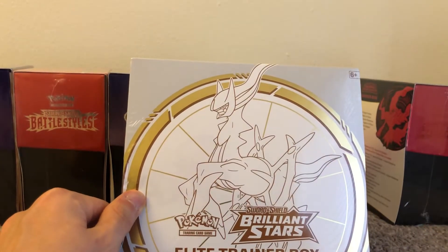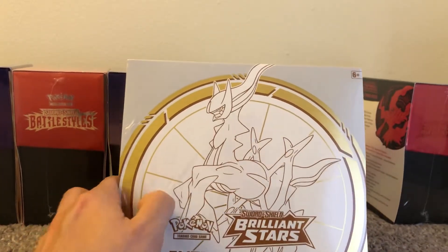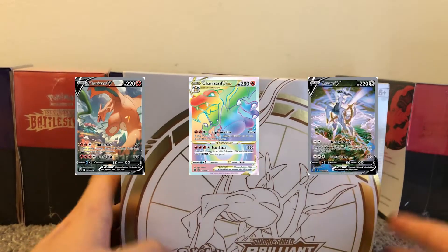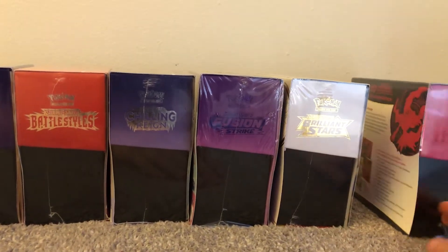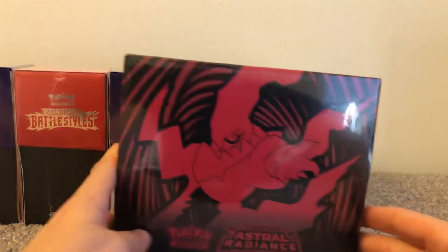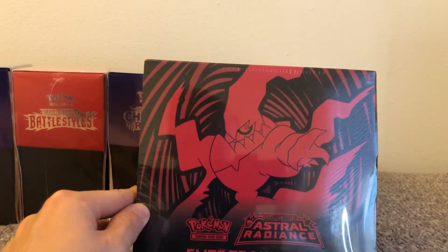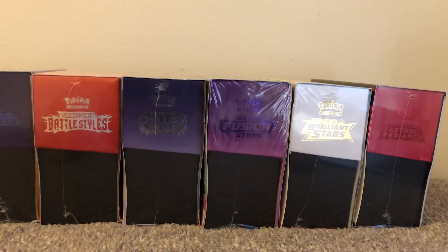The box with the potential for the biggest card of the competition is one of the newest sets — Brilliant Stars, at $42, the most expensive box. The Charizard alt art is $176 at the time of this recording raw — that is the crème de la crème of the competition. Rainbow Charizard is second and Arceus V is third. Last but not least, the most recent set, Astral Radiance, at $34. Top three cards are Machamp, Hisuian Lilligant, and Palkia alt arts.